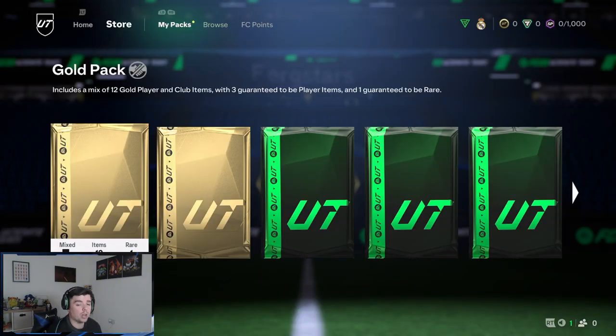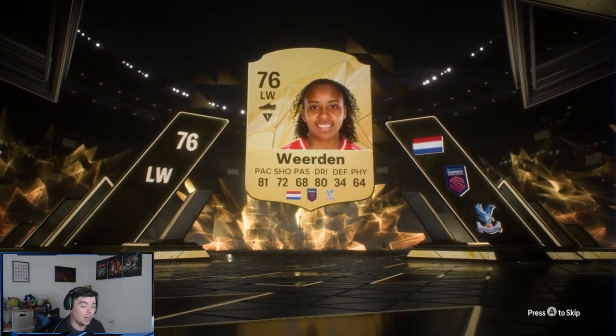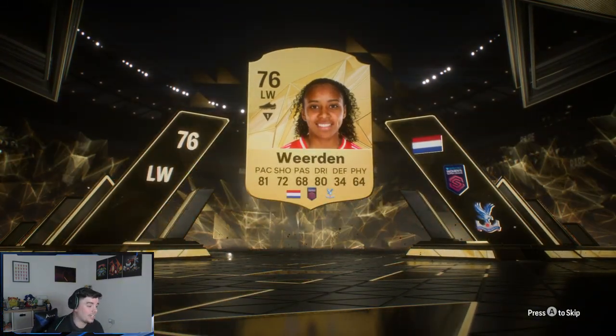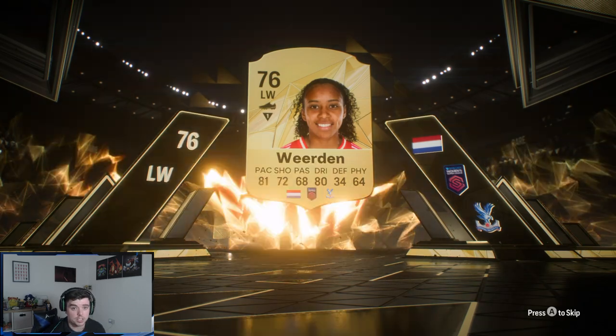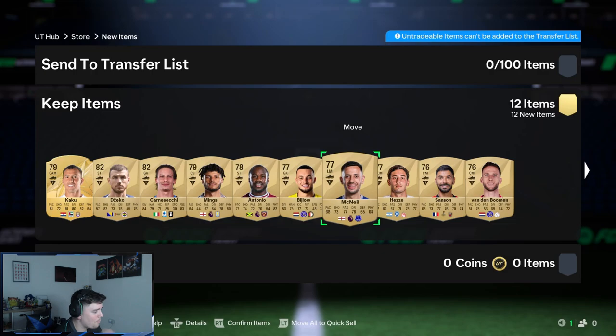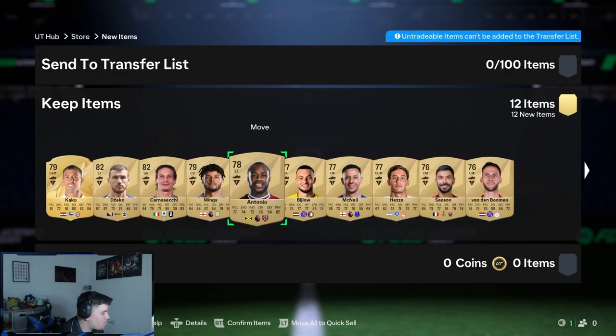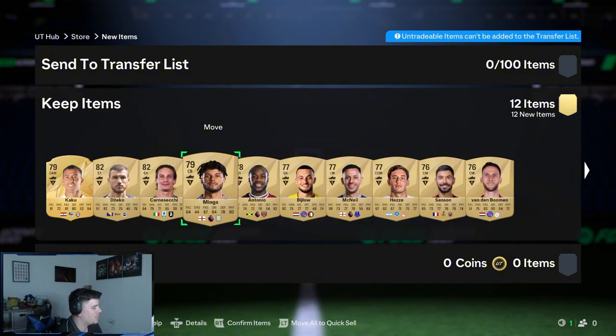With the First Owner challenge, we can only use players that we pack or get from SBCs — so it's going to be a bit of a challenge. I just wanted to challenge myself this year; I've never really done anything like this and I feel like it could be a way to keep myself interested in the game. We got a rare player — Kaku — plus Tyrone Mings and Antonio. McNeil has apparently got 68 pace, so he might not be the quickest, but there are three Premier League players in there — a decent start.